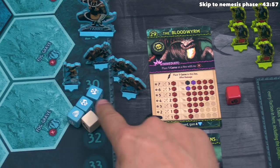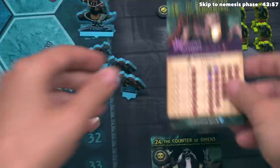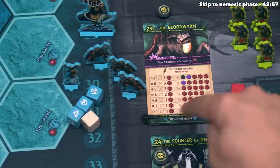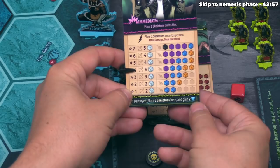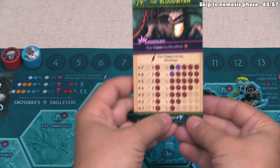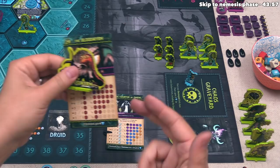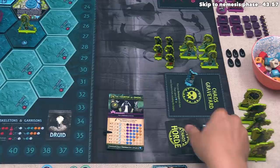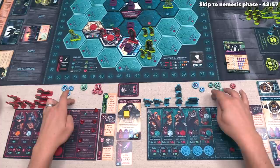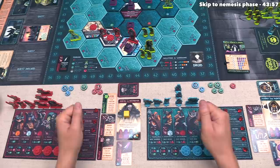The Bloodworm is defeated and blue takes four victory points, bringing them up to seven. Whenever a horde or legion is destroyed, it is removed entirely from the game. If you ever try to summon another and don't have enough on the stack, that enemy faction simply gains one victory point. With all action point tokens used for both players, the action phase of the chapter has come to an end, and we can now move into the nemesis phase.